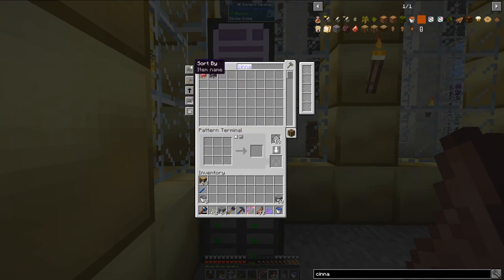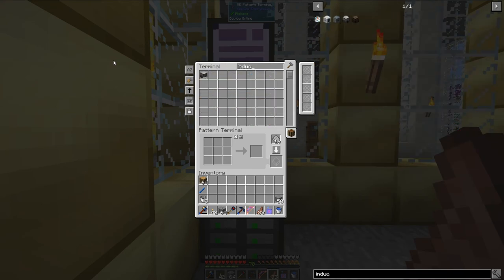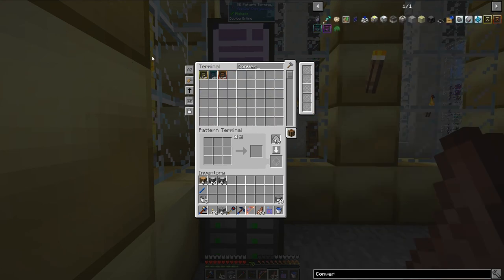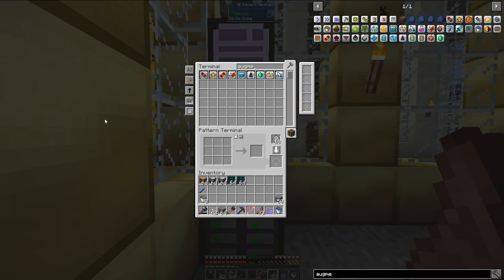So first things first, I need to grab a bunch of induction smelters. I should have 200 made up — I won't need all of them. Next, I'll need some conversion kits, because I'd like to upgrade these induction smelters as far as I can. And I also want to grab some augments.